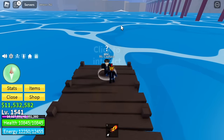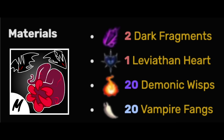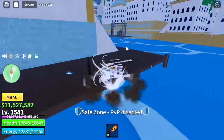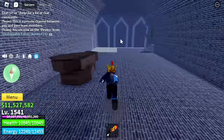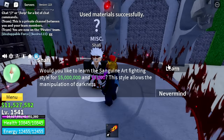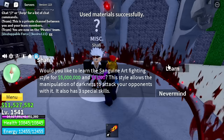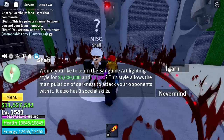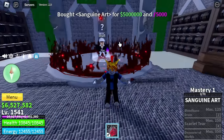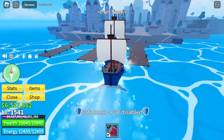Once you got all the requirements, we can now head back to Tiki Outpost. Finally, let us unlock the Sanguine Art. We were able to unlock this fight style at level 1541. Is it hard? Yes, it's really hard. You also need 5,000,000 Bellies and 5,000 Fragments. Good thing you don't need 400 Mastery on God Human or Super Human, or unlocking any other fight style. That's why we made this possible.